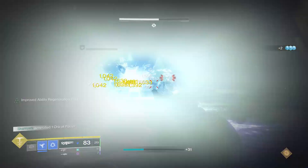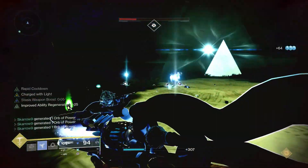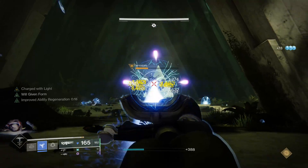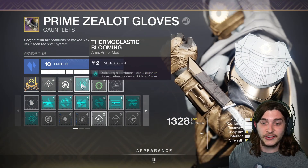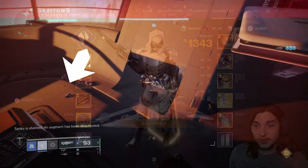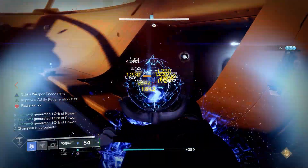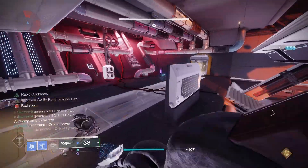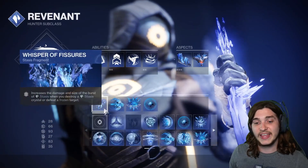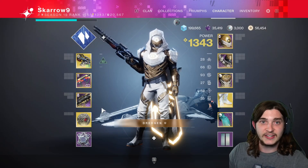Agar's Scepter combined with your Withering Blade melee creates tons of orbs of light. On your arms, you also want Thermoclastic Blooming — every time you get a kill with your stasis shurikens, you create an orb of light as well, helping your teammates. This build is absurd: you constantly get tons of weapon damage from High Energy Fire and Font of Might, your super is constantly up with 80% boosted damage, and stasis bursts do more damage and mow down enemies.